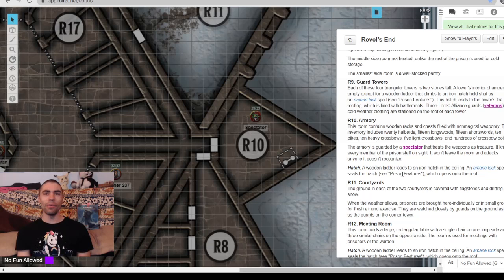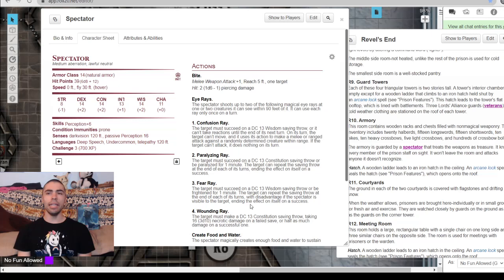In Area 10, the armory, they've wrangled a spectator into guarding the place. This spectator recognizes all the guards and lets them in freely, but if anyone else enters, it will start blasting. You should play it up as most beholder kin — pompous, an enigma, scary — but it's just doing its job. If your players show up without guards accompanying them, they are going to get zapped left, right, and center.